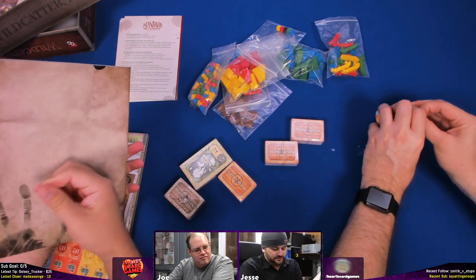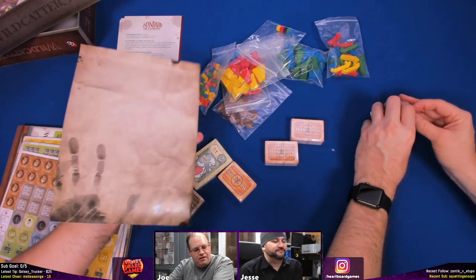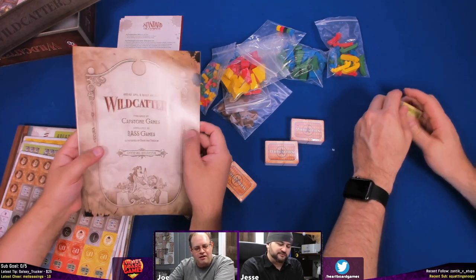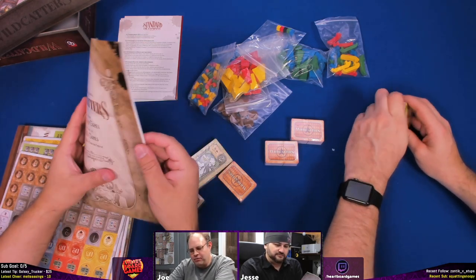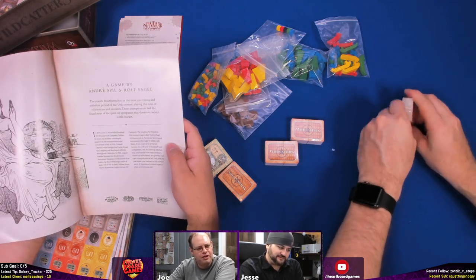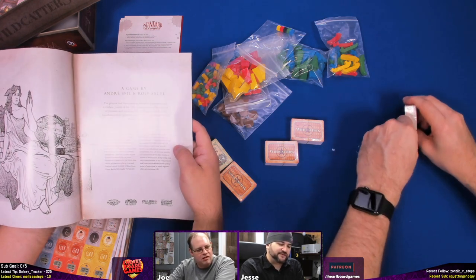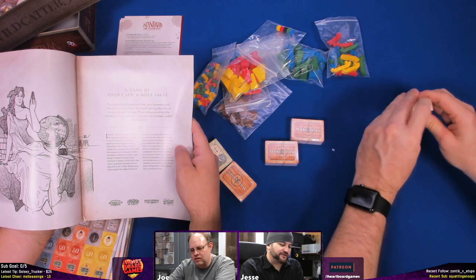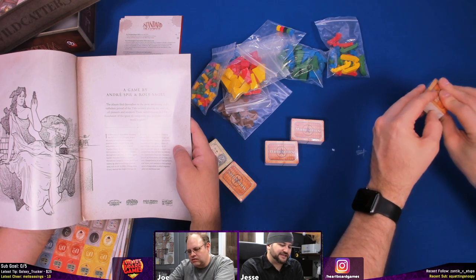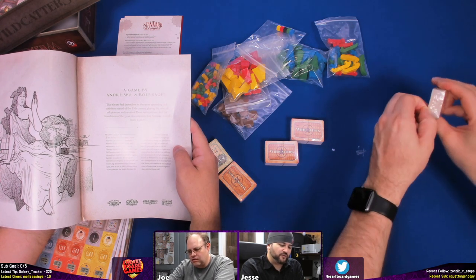This rulebook is not thin — it's a good 31 pages, and someone left their handprint on it. That would have been a wildcatter! So what is a wildcatter? I don't know exactly, but it's like a freelance oil guy — a guy that would go speculate where oil might be. The rulebook says: 'The players find themselves in the most interesting turbulent period of the 19th century, playing the roles of oil pioneers and investors. These entrepreneurs laid the foundation of the great oil companies that dominate today's world market.'